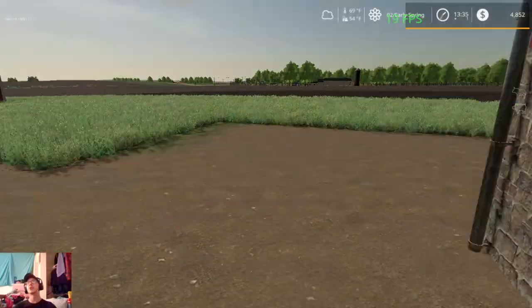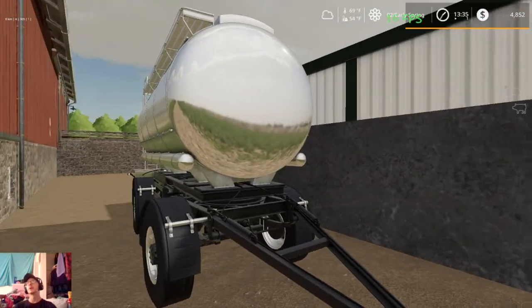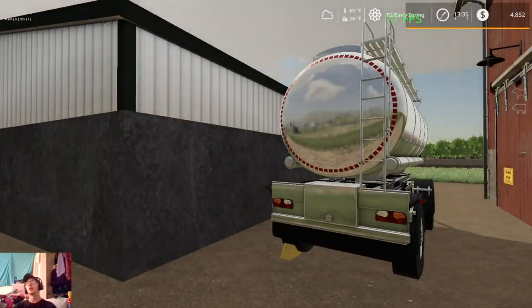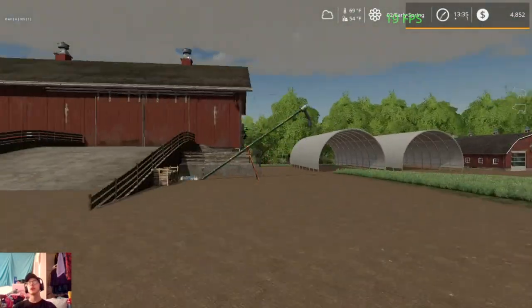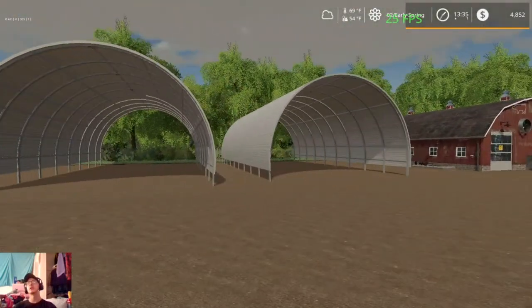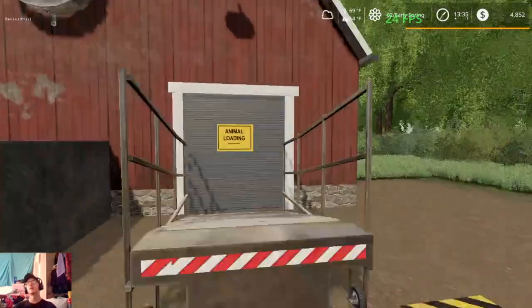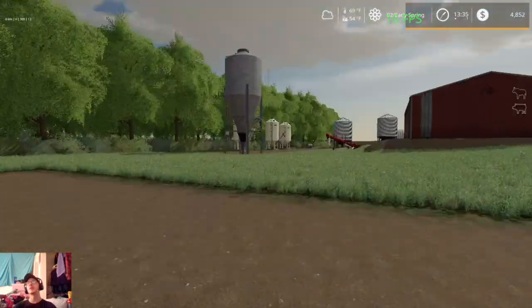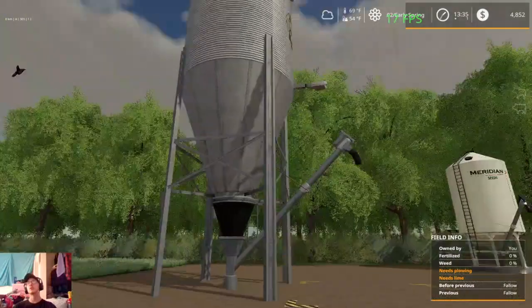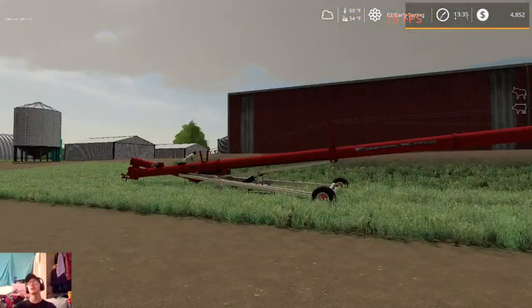Kind of wish I had paid more attention to it when I placed it — should have probably gone with a different barn. But what can you do. Here we got a trailer for our milk to sell our milk, and then we got our two hay sheds — one for straw bales, one for grass bales. And then we have our pig barn. Again, don't have any animals yet, won't be buying any until fall. I put down the universal silo so we can use this to buy pig feed rather than dealing with pallets.